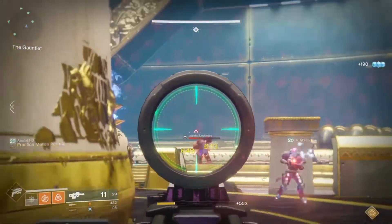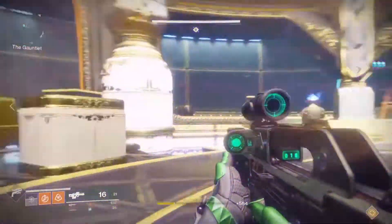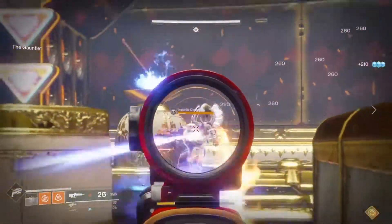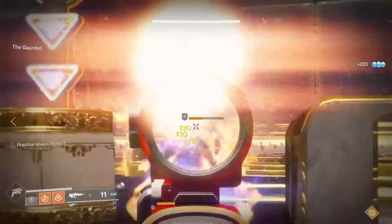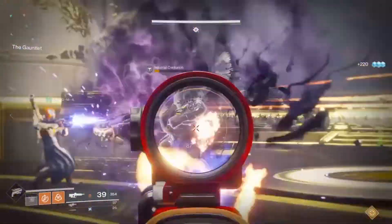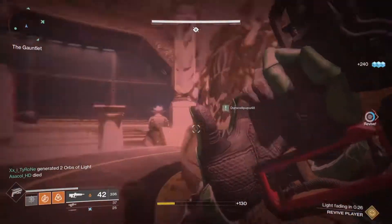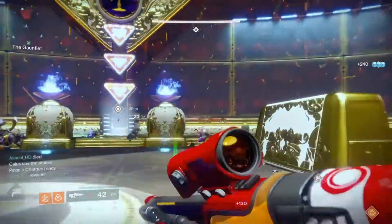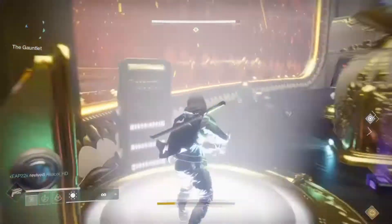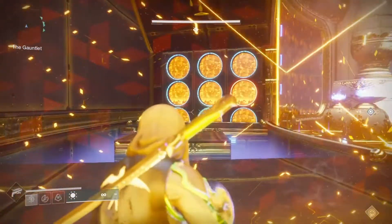After you kill the Centurion, the four people at their pillars are going to stand on their pillars. You'll be lifted into the air and there will be three arrows in front of you. Those arrows are for the runner — the runner is going to call out the item, which would be Sun, Dog, Chalice, or Axes, and then call out the row: top, middle, or bottom.